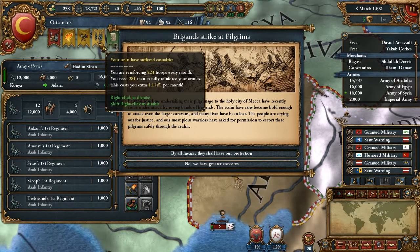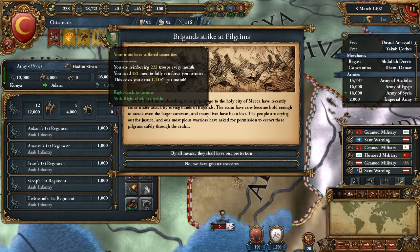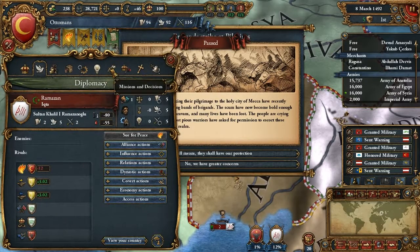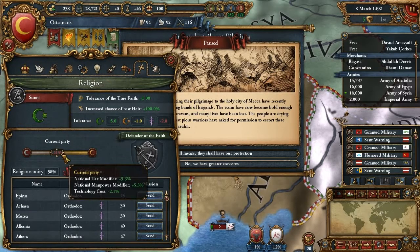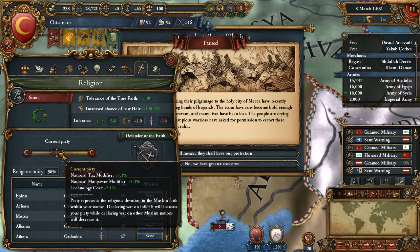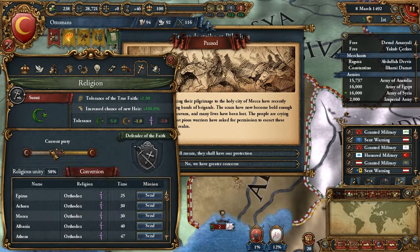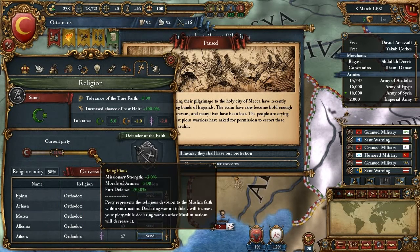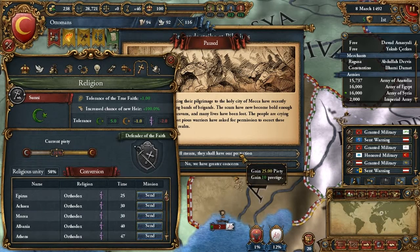I suffered some casualties in the last fight. You can see it nicely tells you how much it will cost per month to recover. We got an event. Since we are playing Sunni, they have piety. And since we have a lot of Orthodox land, we need to convert them. Having negative piety will not actually help us. But if we increase our piety to positive, we get missionary strength up to plus three. So we want the 25 plus. Prestige will be nice too.